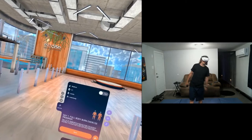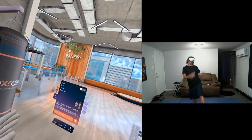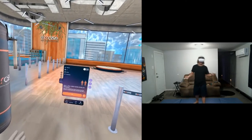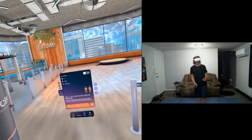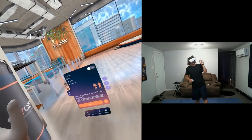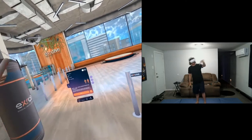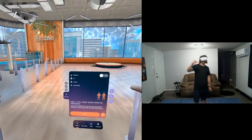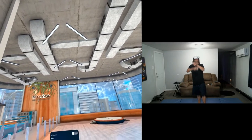Alright ladies and gentlemen, that was Exercise here on the Meta Quest 3. Again, you can find this game on App Lab for $14.99. It's got everything you need for a full body workout — stretching, cardio, games — it's got it all. It's even got multiplayer classes if you've got friends that want to go along with you. Anyways, if you enjoyed this video, I'll put a link in the description if you want to check this game out. Be sure to hit the like and subscribe button, and I'll see you guys on the next one. Peace.